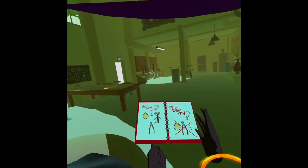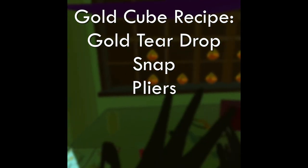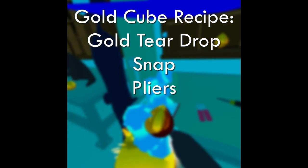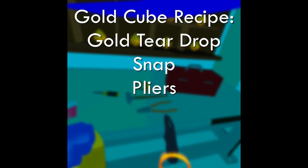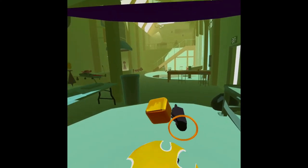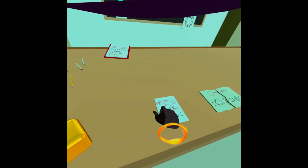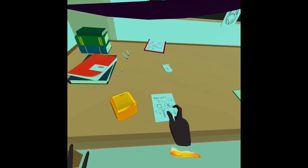The steps will respawn after a bit so they can get in the way — just toss them aside. For the first step, go back here where there are golden teardrops. Grab one, do a snap, then grab the pliers and put those in — this will give you a golden cube. You're going to use this golden cube to do the next step.